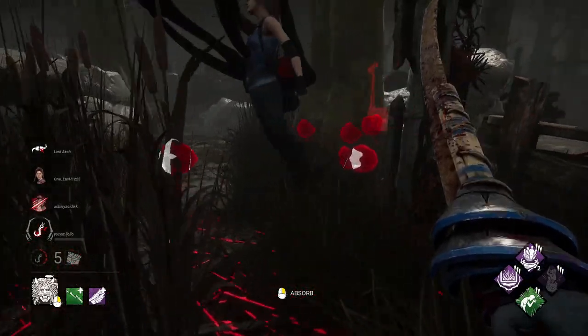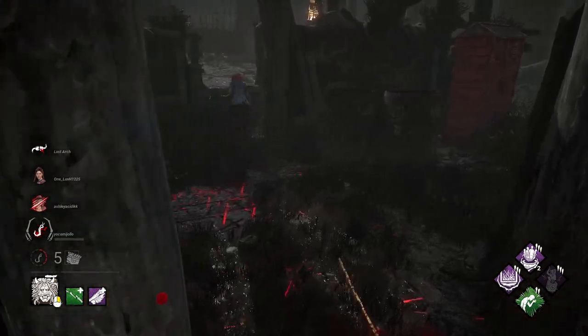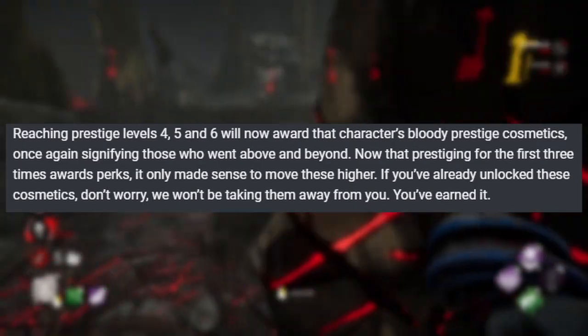The bloody skins that we get now at prestige 1, 2, and 3, you'll no longer get at 1, 2, and 3. Instead, unlocking those perks are the benefits you get for prestiging. The bloody costumes will come at prestige 4, 5, and 6 — those will be your prestige cosmetics.